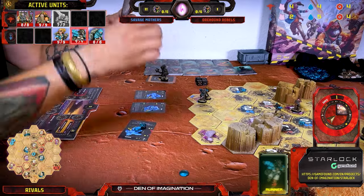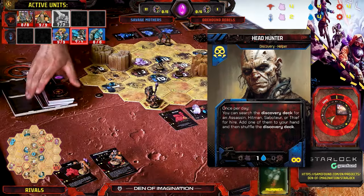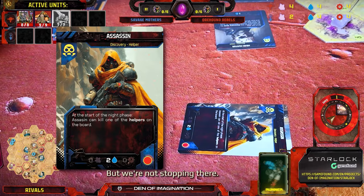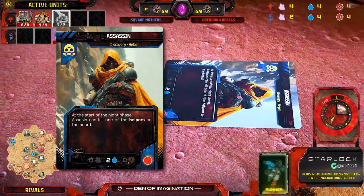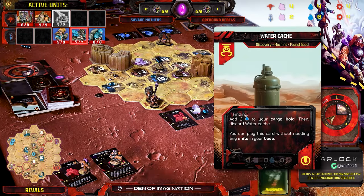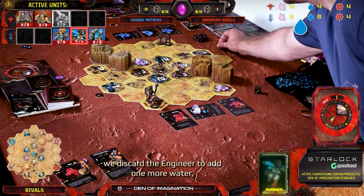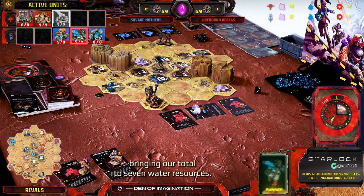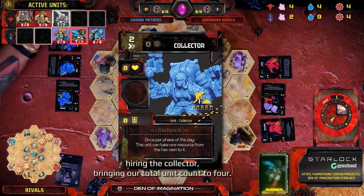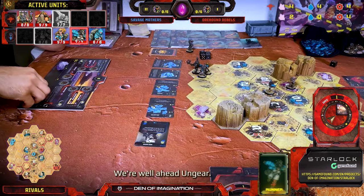Prime territory for playing helper cards. For just one water, we deploy Headhunter and immediately use its ability to pull the Assassin card into our hand. We drop the Water Cache, adding two more water resources to our cargo hold. We discard the Engineer to add one more water, bringing our total to seven water resources. With all that in hand, we're hiring the Collector, bringing our total unit count to four. It's an aggressive, resource-heavy first move, but the Savage Mothers are built for early dominance. We're well ahead.